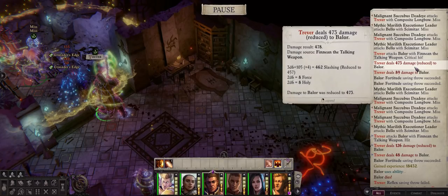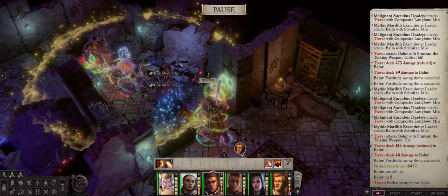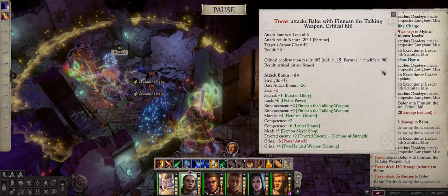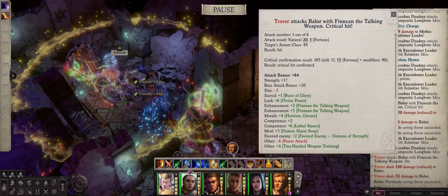In this example we actually deal more than 500 damage to a Balor. This does have a Skald to support us, but honestly you should always have a Skald for any melee party if you can spare the slot. We actually have a 90 final modifier to our attack bonus — without Mark of Justice, without Guarded Hearth, even with the penalty from Profane Hymn — so Trevor will be hitting enemies easily, even late-game bosses on Unfair, so long as you're properly prepared.